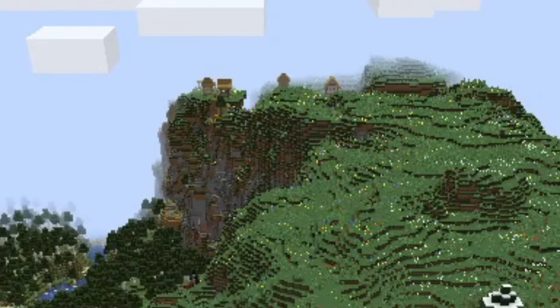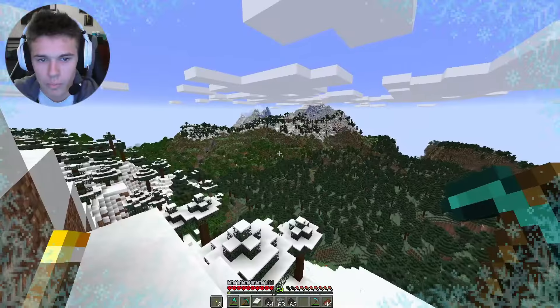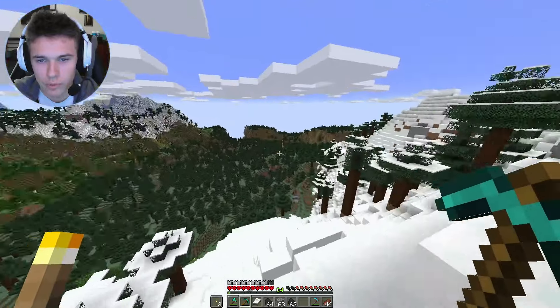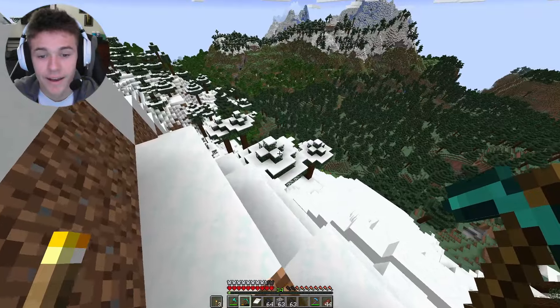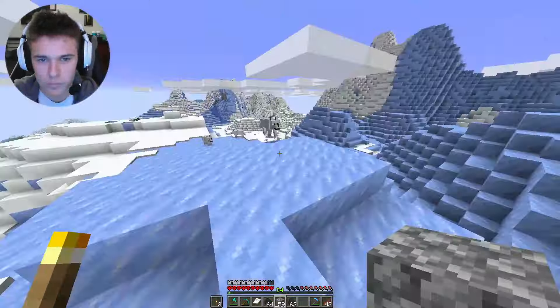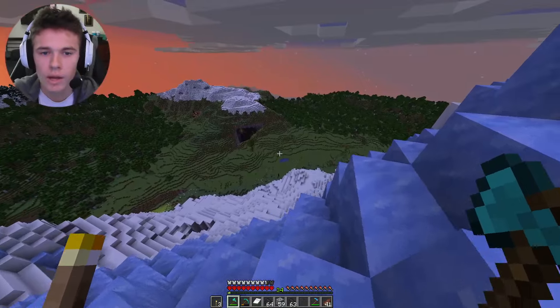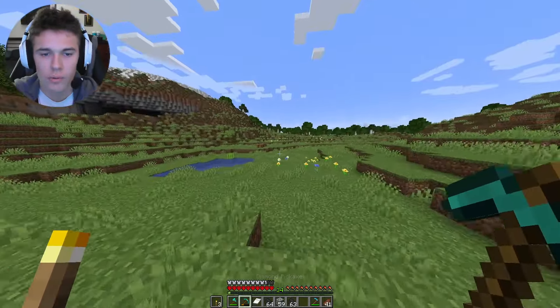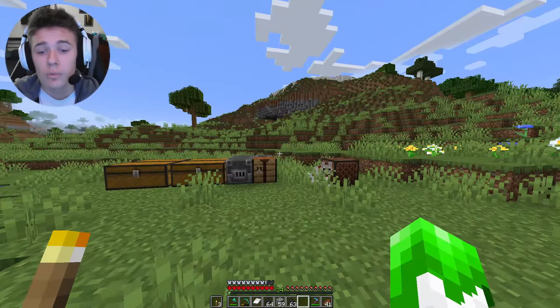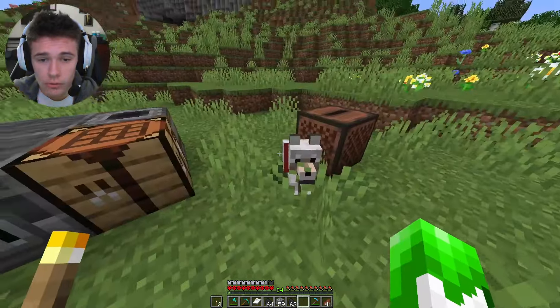I have my render distance all the way up and there's a village way out there on those hills that we have not gone to. I'm pretty sure that's the mountain we were at before and there's a village there I don't think we've been to. I seriously have no idea where I am. I just walked around the map like five times and the sugarcane has not grown one block.